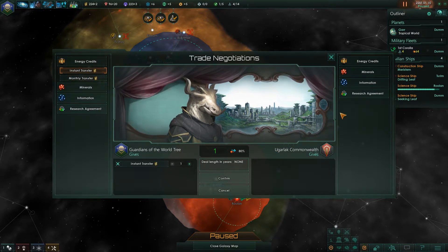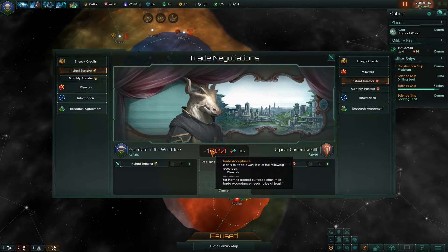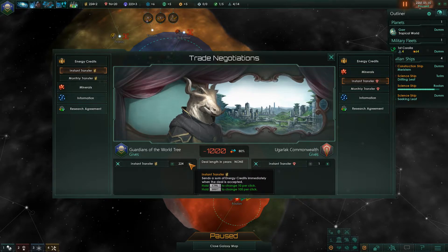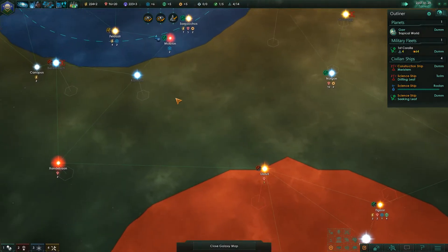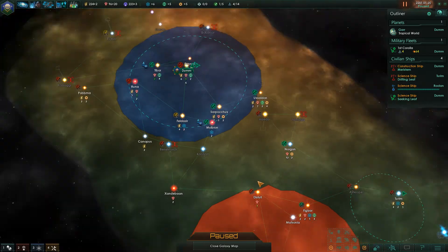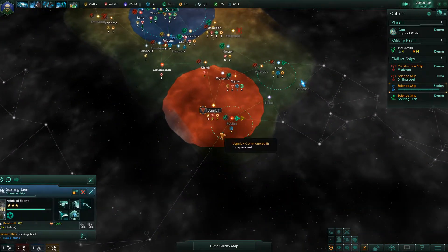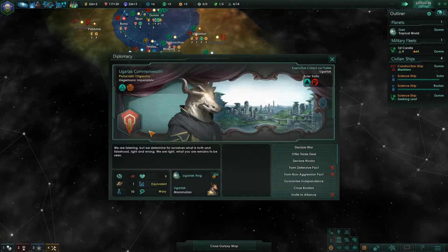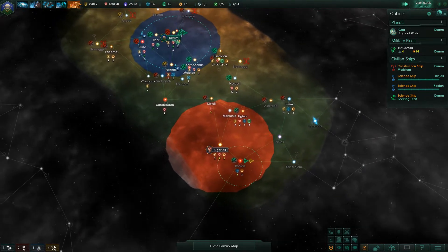I'll give you one energy credit each month and you give me one mineral — no! What if I give you a million? Still no. Okay, so they're not ready to trade yet. We'll let them calm down and do their thing. They consider us their equivalent in everything.